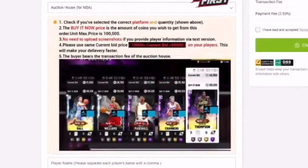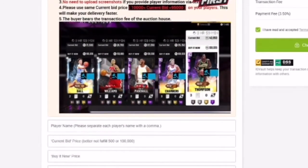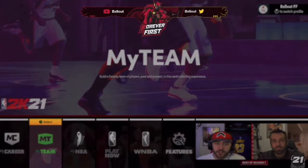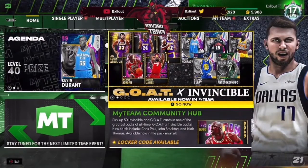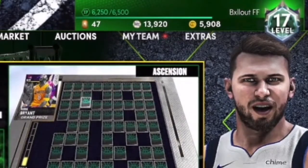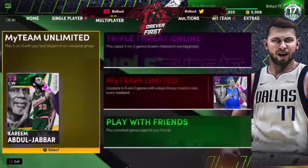Right now I'm about to show y'all how to get these MyTeam coins. It tells you what to do right here — you put your card on auction, then you tell them the player's name, the current bid, and the buy now price. You go to MyTeam and put up any card in the auction. I suggest you put up trash cards like the 60s and 70s. They'll still buy it as long as you pay the $2 — it doesn't matter. As you can see in the top right, I have 13k MyTeam points, just to show y'all what I had before.